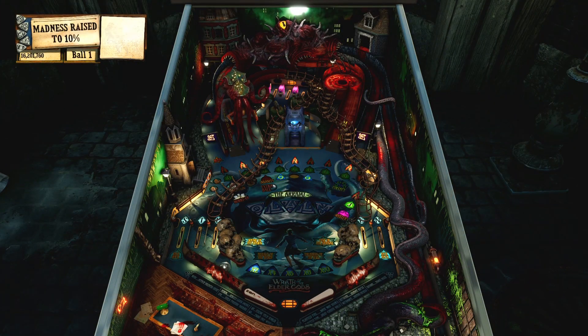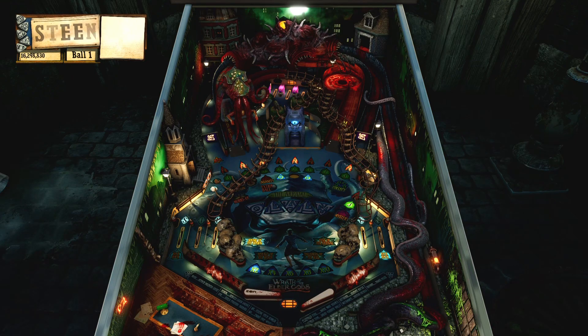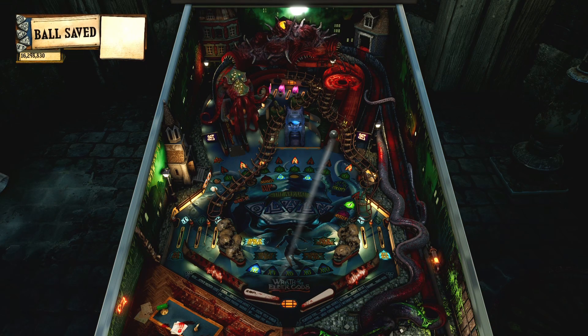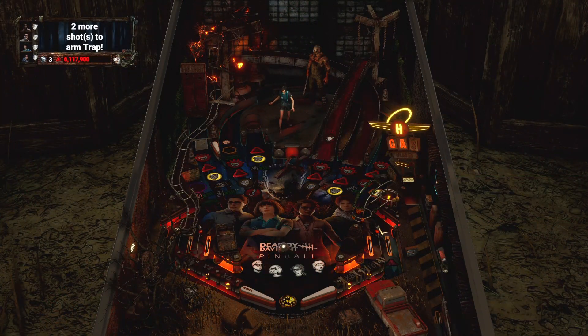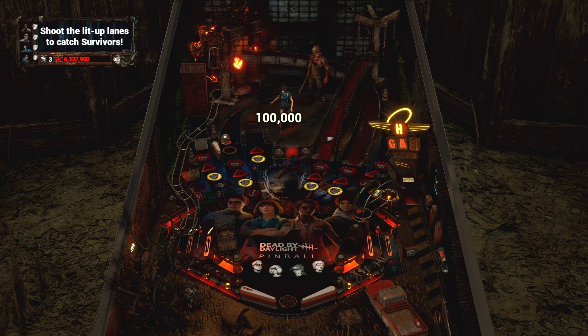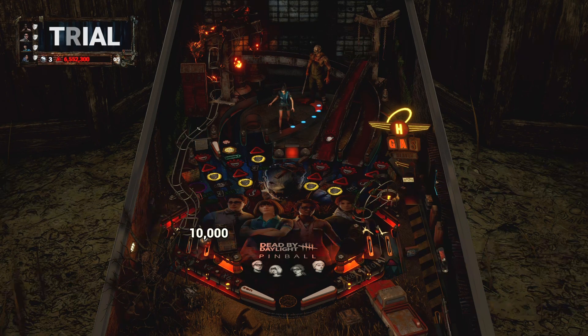They also have a System Shock table and a Texas Chainsaw Massacre table that I don't have yet, but if they become part of a bundle I'll probably pick them up together. All the tables have a pretty good variety — each has unique elements, and they're not basic re-skins. Beyond the leaderboards, you get a bunch of different gameplay modes, and you can accrue levels and gain points to purchase unlocks that change small parts of the game: how the ball looks, how the bumpers look, sounds. If this is a game you really get into, you can tweak the little things to your liking — they went much further with these unlocks than I expected, and I'm a little impressed.